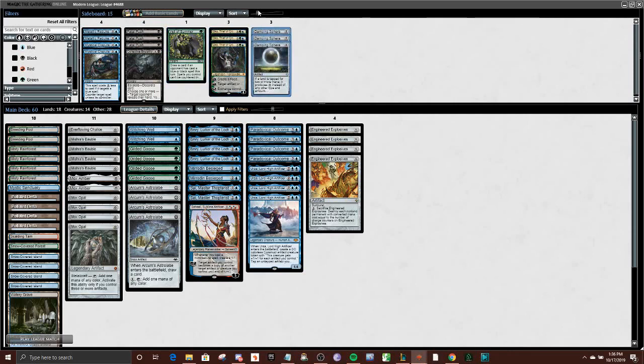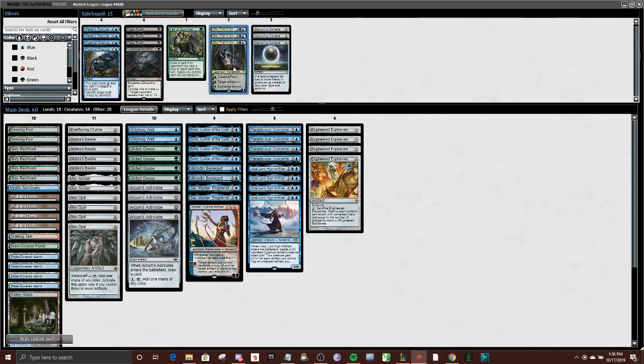Three Okos and three Damping Spheres. Damping Sphere is really good against Storm and big mana, and Oko is a great anti-midrange and control card — it really lets you attack them from another angle. So with that, let's jump into the action.